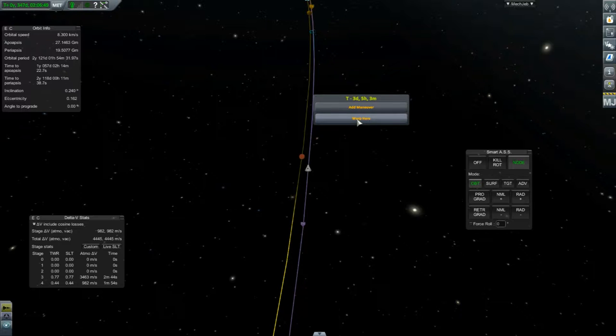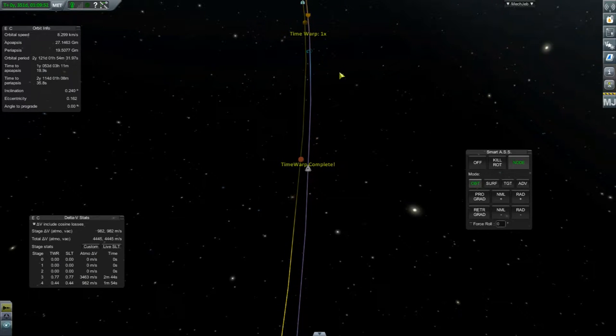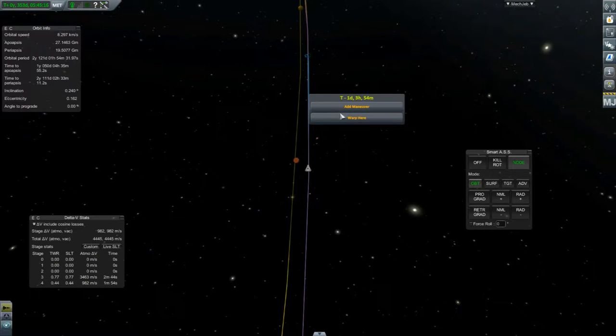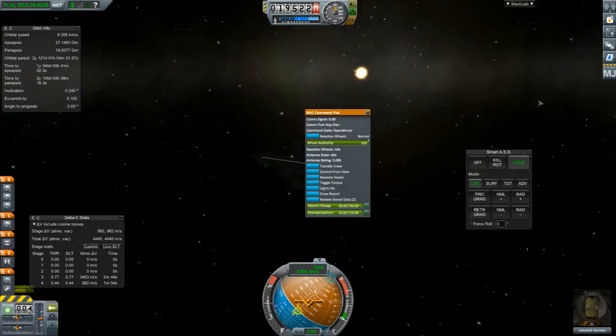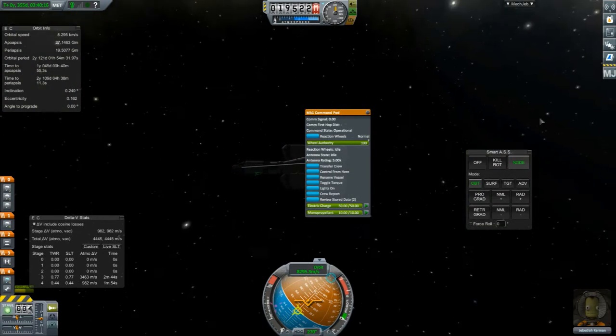If we mess it up we can come back here, but I think we'll do another quick save a bit closer — you never know, things do go wrong. Before I learnt the quick save, things used to go horribly wrong all the time. We probably could have saved ourselves a lot of hassle. There's the Juno encounter — we've got quite a lot of time to actually set a manoeuvre for Juno.